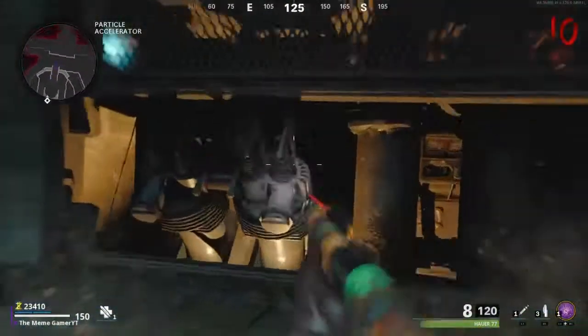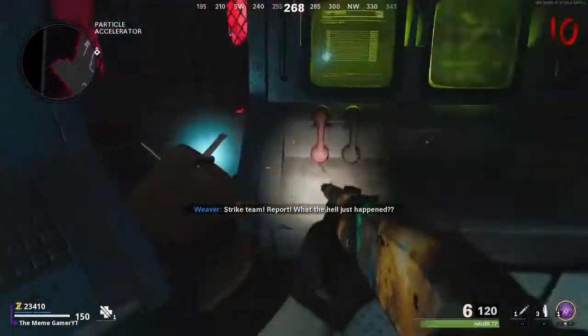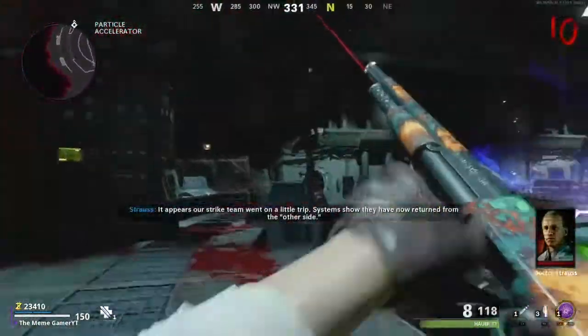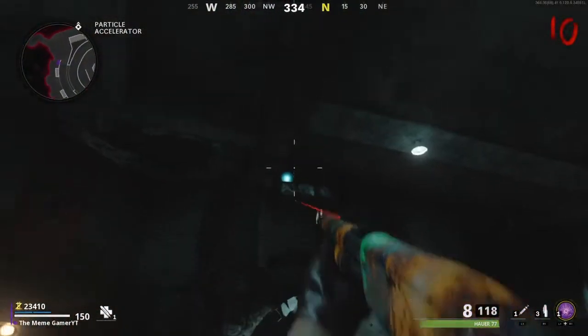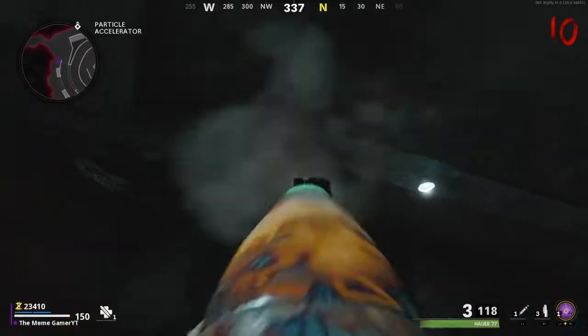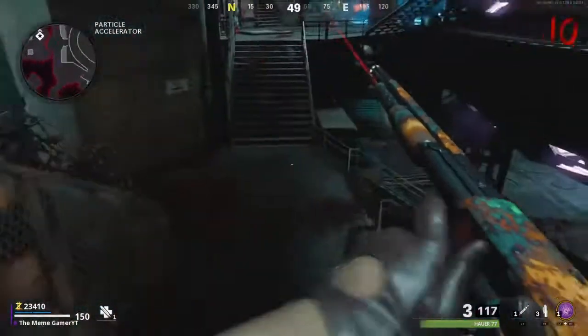So my path — I would go up here, shoot that one, go up here, shoot that one. With a shotgun it's much harder to get this one, but you have to go on these stairs and kind of go up a jump. It's very stubborn but you'll get it.